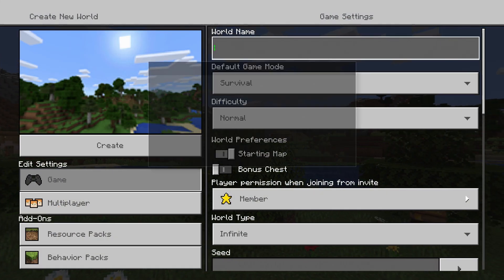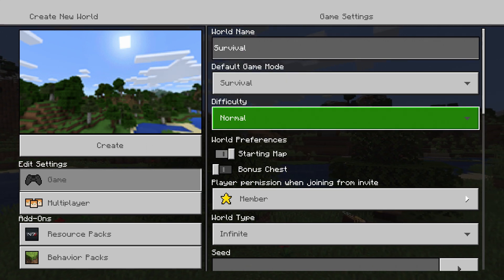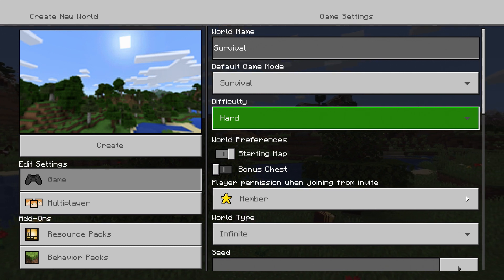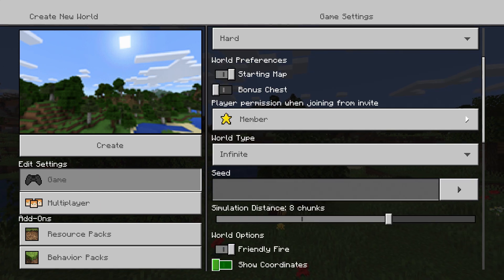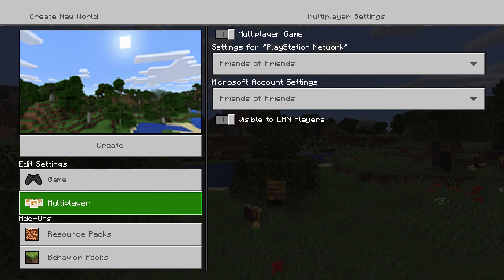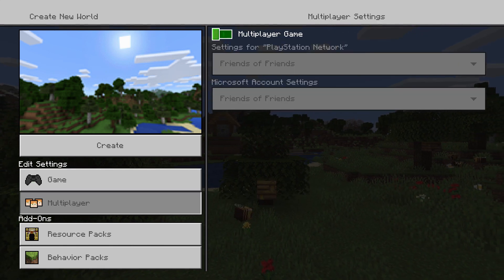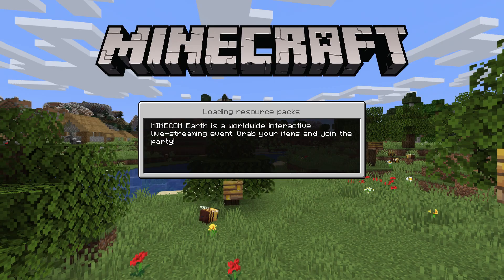First thing we're going to do is create the world. We're going to name it Survival — makes sense, right? We'll put difficulty up to hard. I'm playing on PlayStation 4 Bedrock Edition so unfortunately I don't have access to hardcore, which is a shame — it would be nice to give that a go but I'm limited by my hardware. I won't put bonus chests on but I will put coordinates on, and I'm also going to turn off the multiplayer aspect just because I don't want anyone on my friends list jumping in trying to grief me. I ain't got time for that. So let's get started.